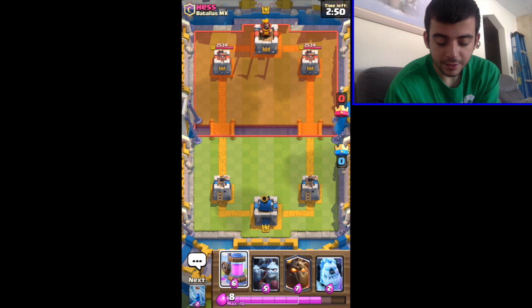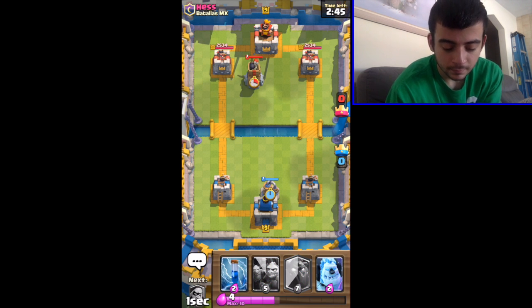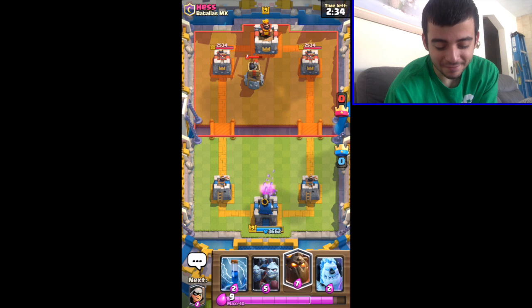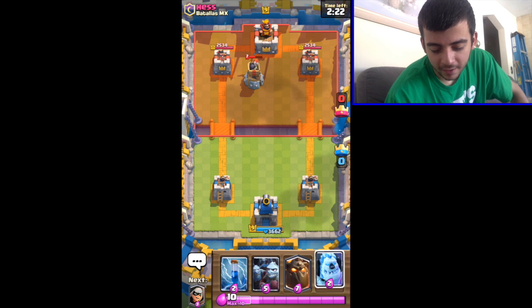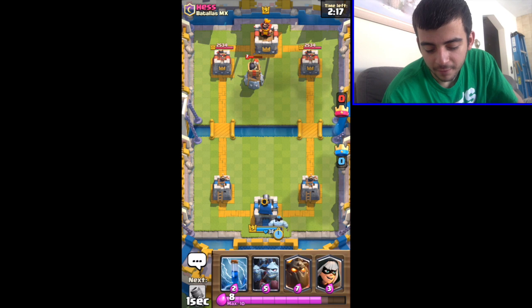Let's start things off with an elixir pump — or collector. Of course, they set up their defenses first. Oh dear, this guy's so confident he's zapped my tower. Am I in for something I'm not aware of? Well, I'm not gonna go that way, so let's just take things nice and slow at first.